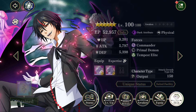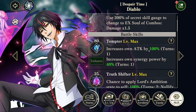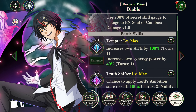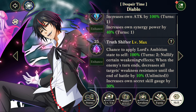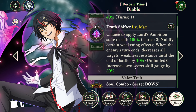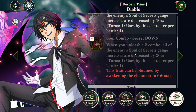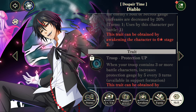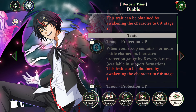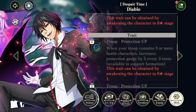He is a single target ult at 490%. His first skill is a massive 100% attack and 40% synergy power. His second skill is the Cleansing State that also stacks Weakness Resistance down and rushes his own ult gauge. The Balor trait is useless, and his actual trait, if you have dupes, is Protection Gauge every 3 turns.